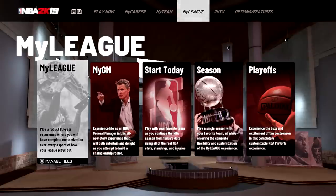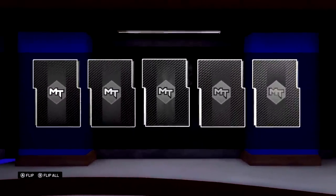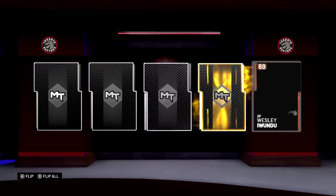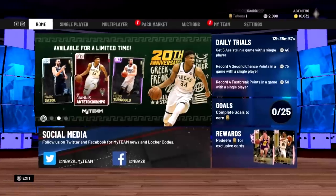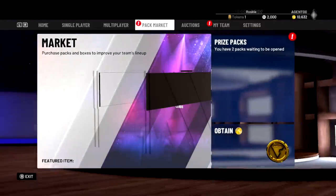So they got MyLeague, and it seemed like they have all the features in there — MyGM, start today, season, playoffs. They have PlayNow, PlayNow Online, Blacktop, and PlayWithFriends. All those features exist. Let's open some packs. This is how MyTeam YouTubers feel all the time — I'd be broke, just pulling out my wallet every video for a pack opener. We got Kawhi! In terms of features, it really has it — Triple Threat, Domination, Challenges, Freestyle. You could play multiplayer and do all that stuff online. You got the market, the auction. So they didn't skimp out on this part.